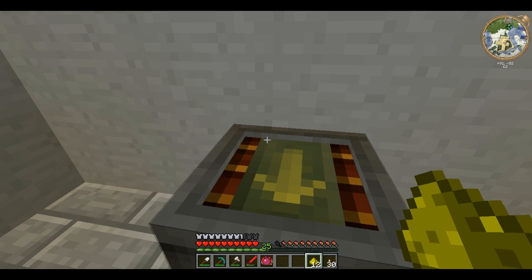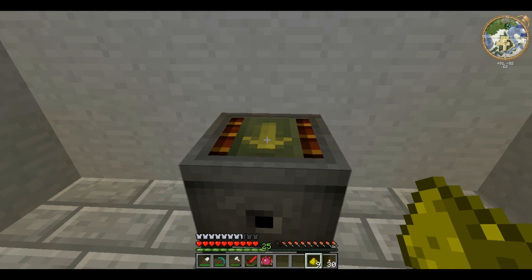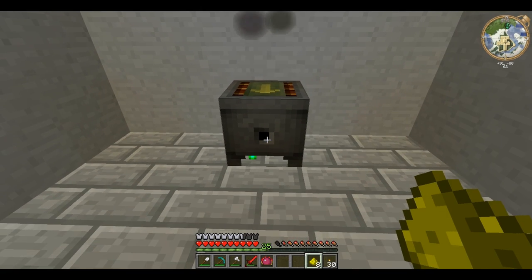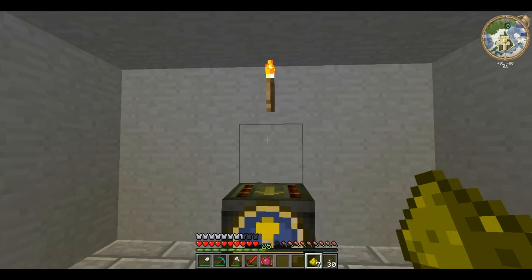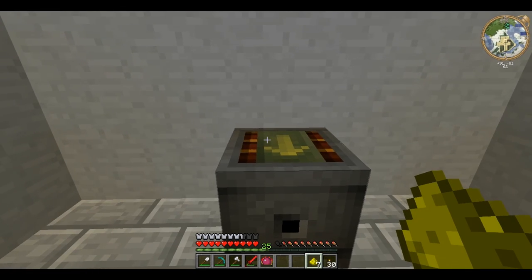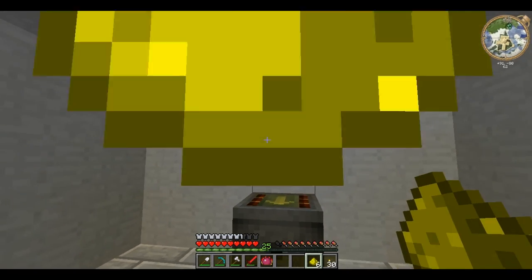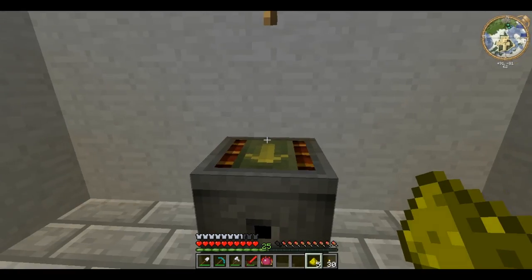Almost all of the items in Thaumcraft are powered by this Liquid Vis. And there it is pretty full — it overflowed a bit. And every time it overflows, it has a random effect. This thing evaporating — that's taint.